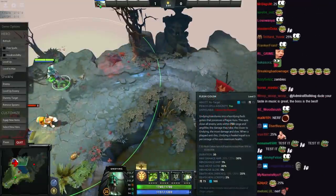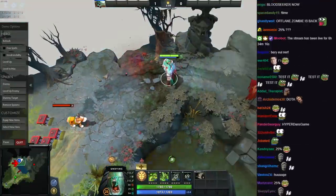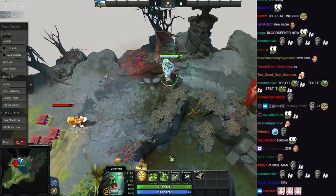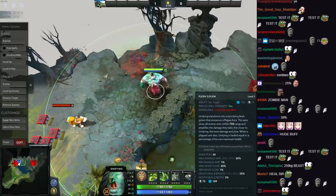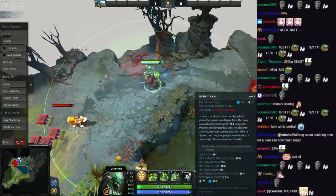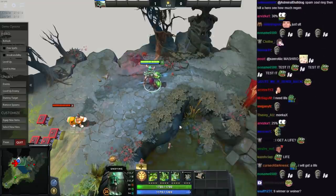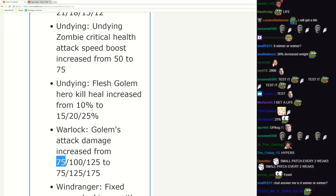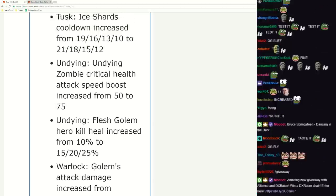The closer you are to enemies the more damage you take - if they're here they take 1% more damage, if they're here they take 20% more damage, it scales to 30% here. That's why this hero is pretty good for Roshan - you just ult and go closer to Roshan. Also when any creeps or heroes die you get life - 25% of your health. It's not uncommon you'll have 2000 health, hero dies, you get 500 health, pretty good. Warlock's Golem attack damage increased - they're super powerful early game, a little bit underwhelming later, but now they're actually a threat late game. Very cool, give that a clap.